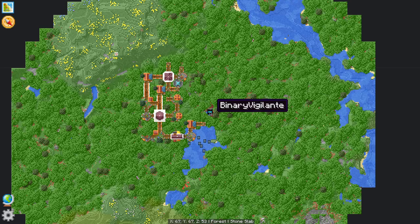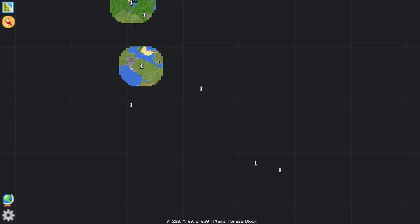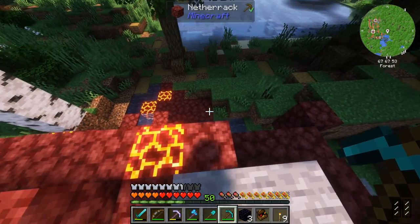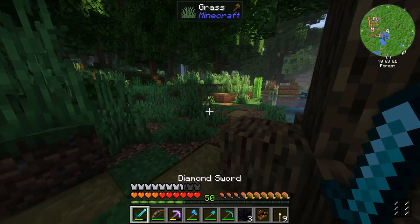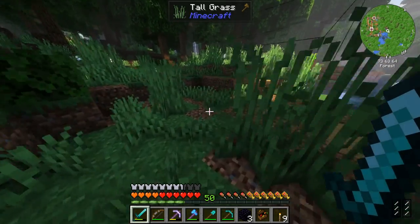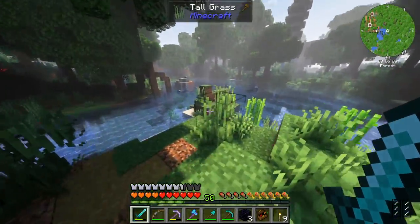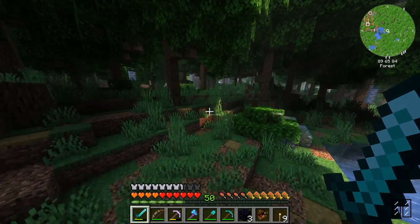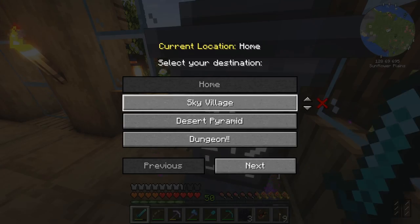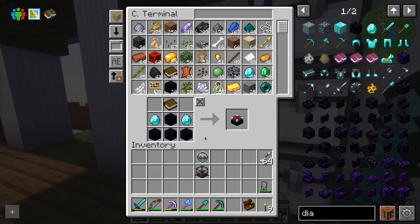I need to head in this direction. I messed some stuff up — I think it's in this direction-ish. I'm going to find this waystone and I will be right back. And here we are. Good. Teleport home — actually, that's wrong. We need to teleport to the Sky Village and then use this right there. Perfect.